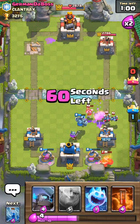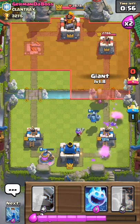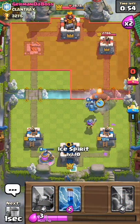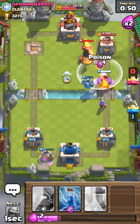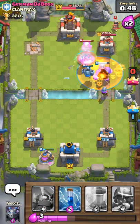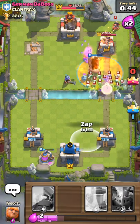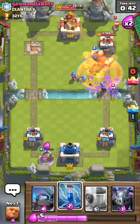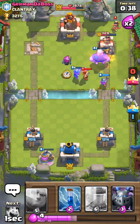That's fine, you can take that pump. We can have this ready just in case for that Inferno Tower. Let's just drop this right there so he can't really — there you go, boom, good Poison right there. Come over here, Lumberjack.